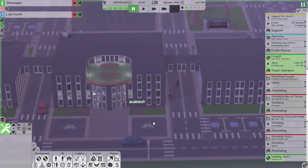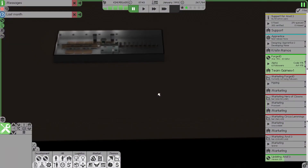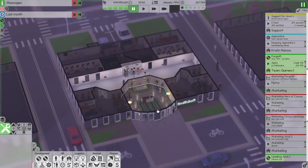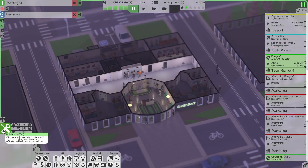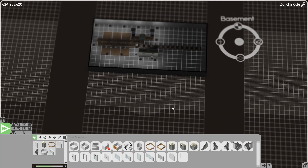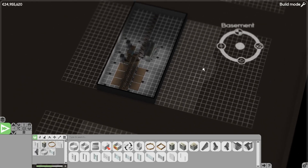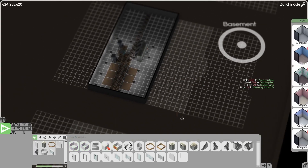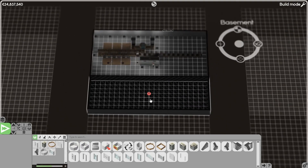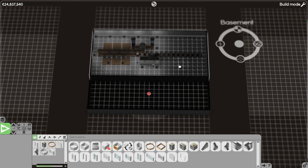Today I think we are going to fix the minus one level. So let's see — build mode. Okay, we can see how big the first floor is. So let's add this to the cellar, I guess.